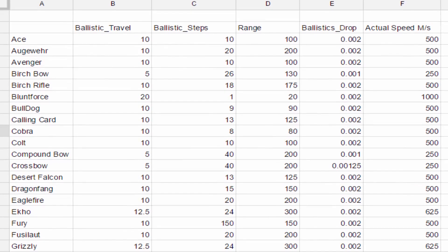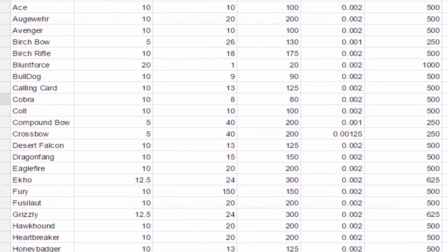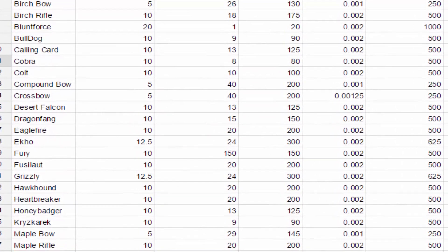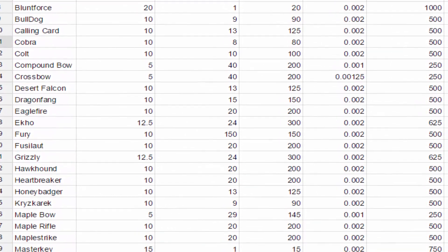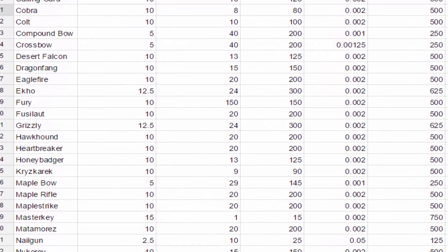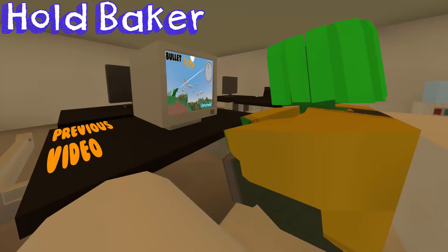All information regarding bullet drop and speed is in a spreadsheet for your use, linked in the description. Because of the suppressor bug and too much info to fit into one video, I will be releasing the exact places to aim for certain distances in a later video. This week I was invited by a member of Enoma Gaming to join Enoma Gaming, and I accepted. This means we will likely be streaming and playing with them, and they'll be helping in future videos. There is a poll in the description for which days I should stream so I can build a streaming schedule.